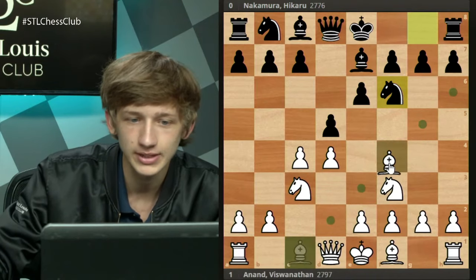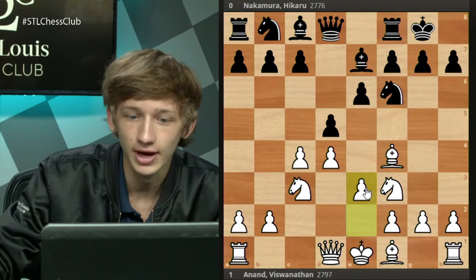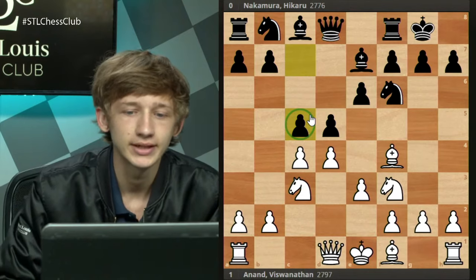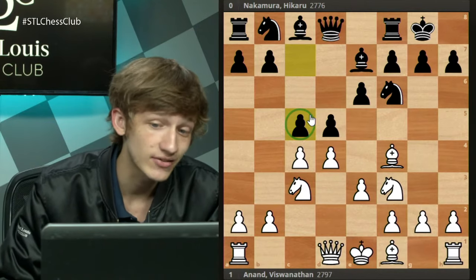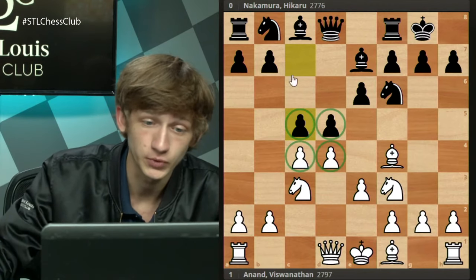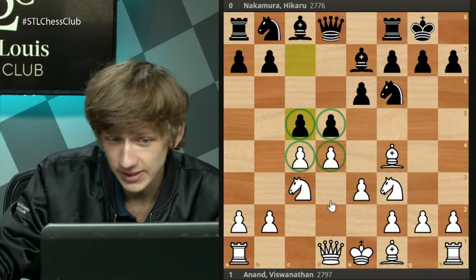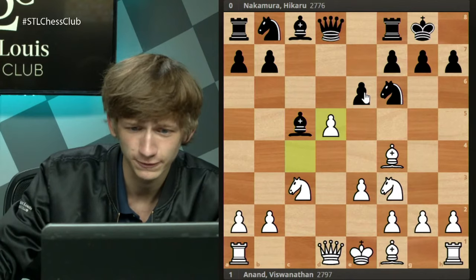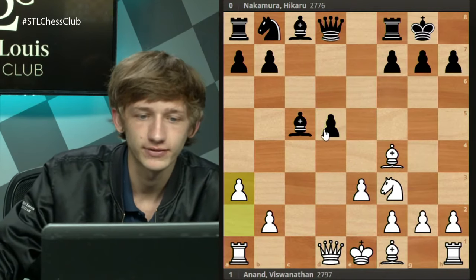So this line involves Bf4 from white. Black castles, we have e3 now by white. For a long time, people were mostly playing the move c5 in this position — the point is you immediately contest the center, and you end up in a position with an isolated queen's pawn. In this specific scenario, it is probably best for white to take on c5, take on c5, and eventually take on d5, and you can end up with an IQP.